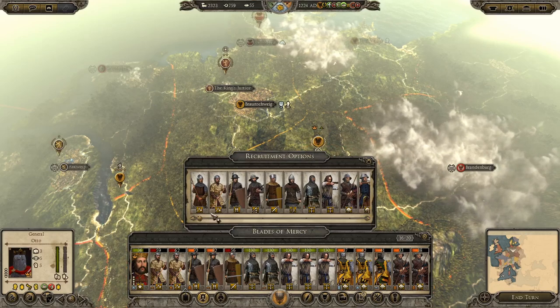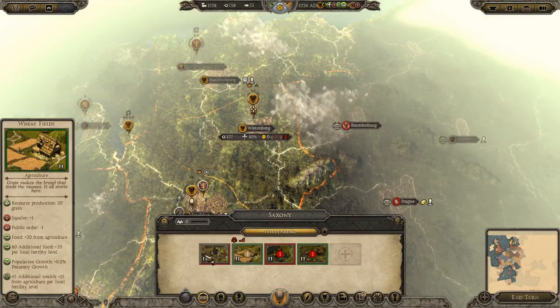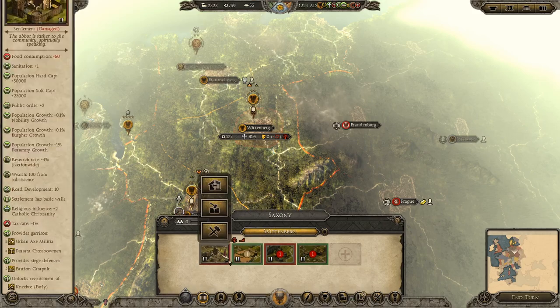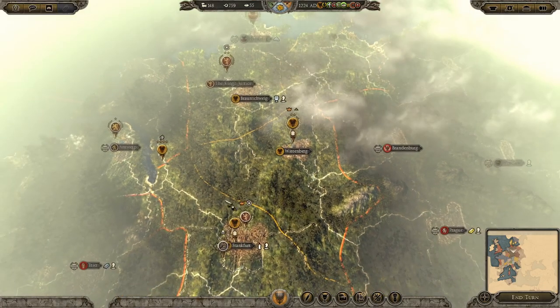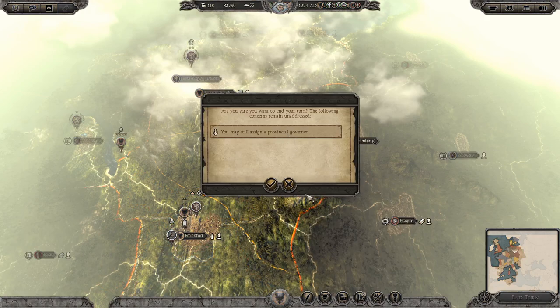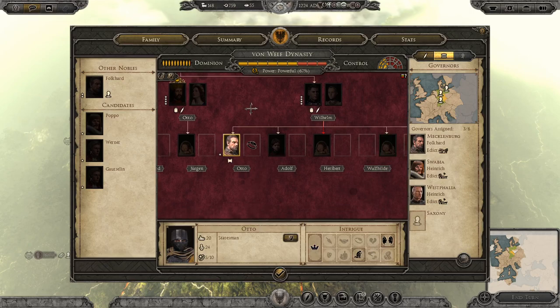My population must be pretty low, which is why I can't replenish. Actually, I'm not going to buy them — I can repair Wittenberg instead. That spends most of my money but it's obviously going to bring in a lot more income once repaired. So that's what we're going to do, and that's where we'll end this turn. Saxony needs a governor — Otto could be my governor. Let's do that.